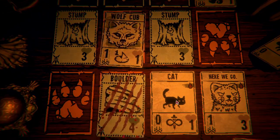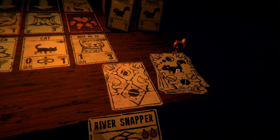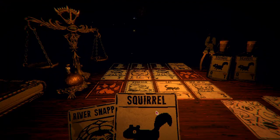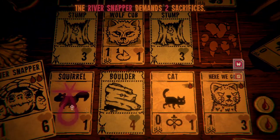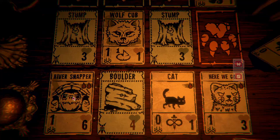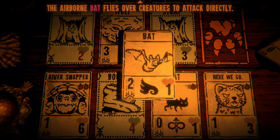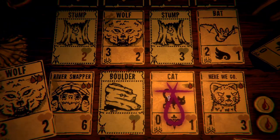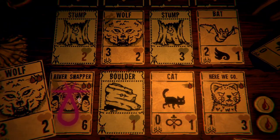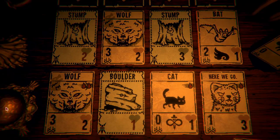Oh, that's a wolf cub — it ages swiftly. Let me get another squirrel. I have a strategy. Let's put this here and summon the snapper. Oh, lots of health. The airborne bat flies over creatures to attack directly — oh no. A wolf, a wolf among us. The river snapper. I think I need a wolf — yeah, there we go.